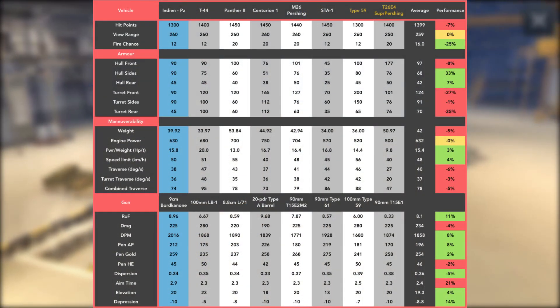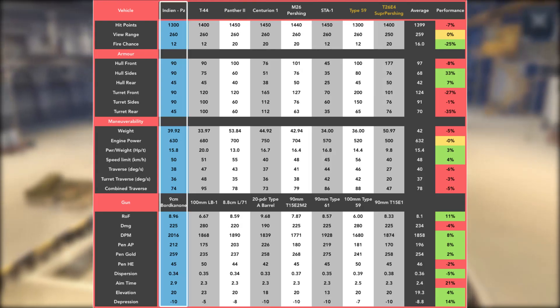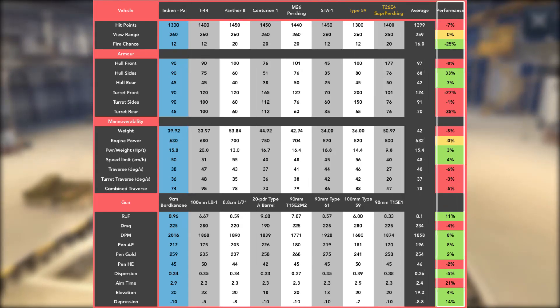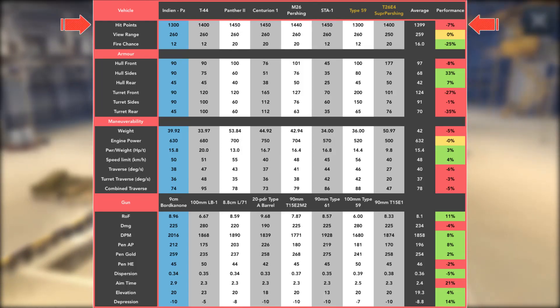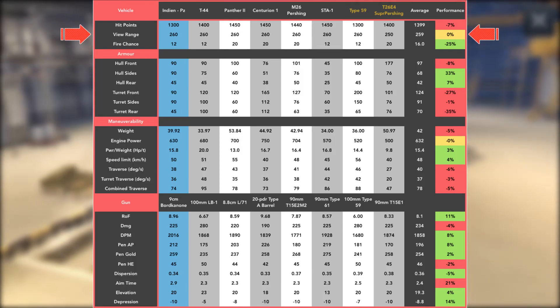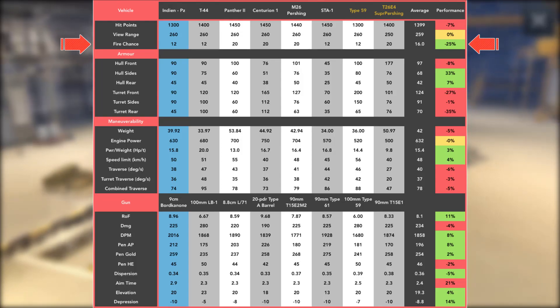Bringing up the Ruckus stat board for a quick look through the Indian's figures. We can see its stats on the left with the average and performance results on the right. The hit points are very low — 1300, equal lowest with the Type 59. That's not good. But the view range is spot on average; only the Super Pershing has less than 260 at tier 8. The chance of fire with an engine hit or fuel tank hit is very low — 12%, very good.